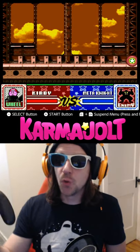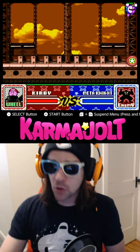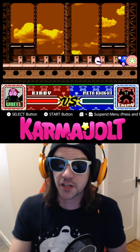Simply activate the wheel ability, then hold the B button until Kirby reaches the corner. He will stop — let go of your controller — and you will become impervious to damage, plus you will destroy anything that touches you.